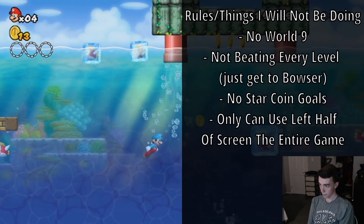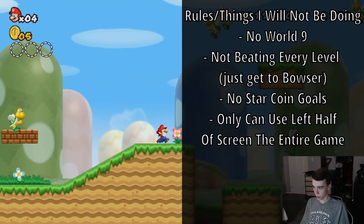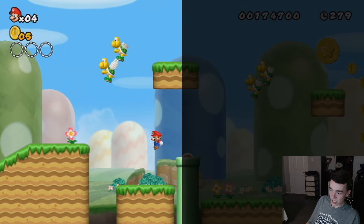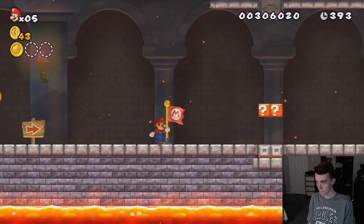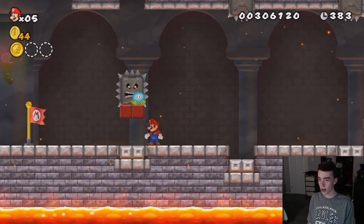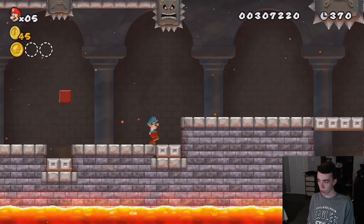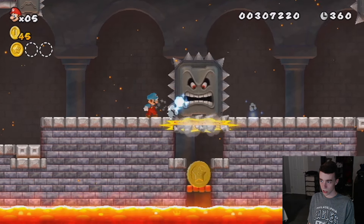No World 9, no every single level, no star coins. The only difference between playing normally and what I'm doing is just not seeing the entire right half of my screen. In this video you'll see what it's like — some parts will show the whole video and other parts just half the screen. Comment down below if you enjoy this, and if you haven't already, make sure to subscribe. I've been working on this for a while, so please — let's get straight into it.